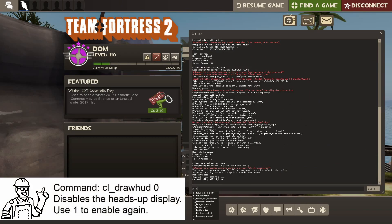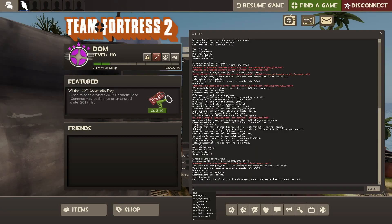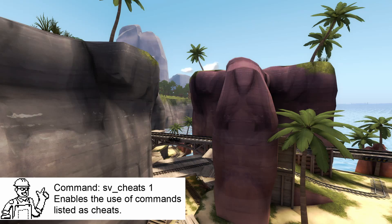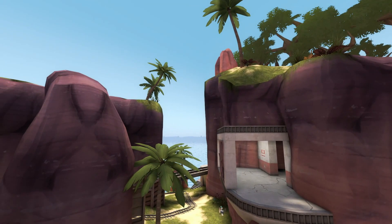CL draw HUD set to zero. So now there's no HUD on screen, which looks phenomenally better. It looks way more professional if you record like this with no HUD on.